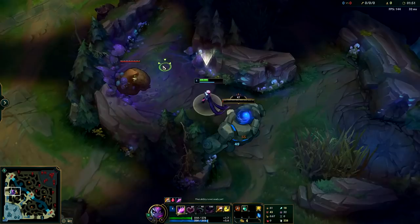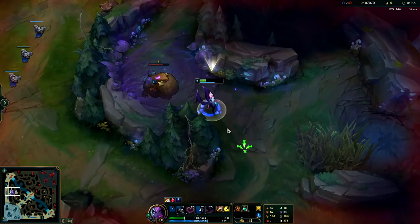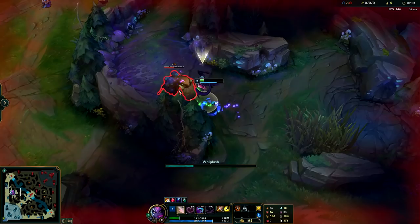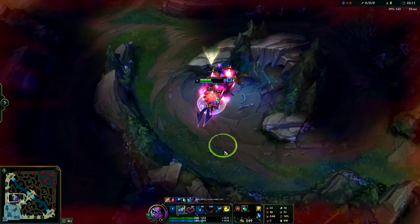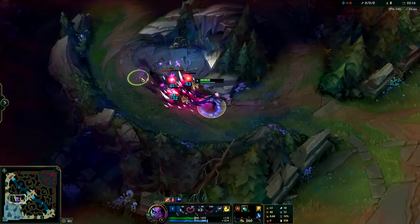Once again, if you take W at level two it will slow down your clear on your first three camps by roughly two to three seconds, however it will leave you a little bit healthier. Just make sure if you're going to take W at level two you hit the monster with your Q and your E first before you use your W, that way you can get your spells on cooldown and also apply your Hunter's Talisman burn instead of just standing there staring at it while your W starts to proc.